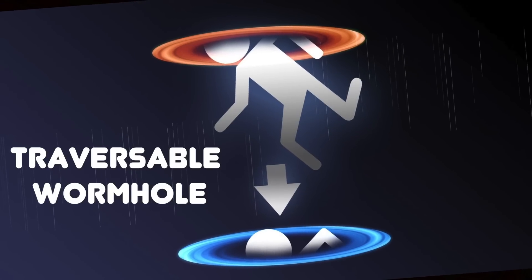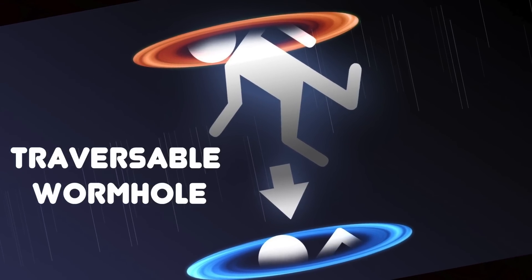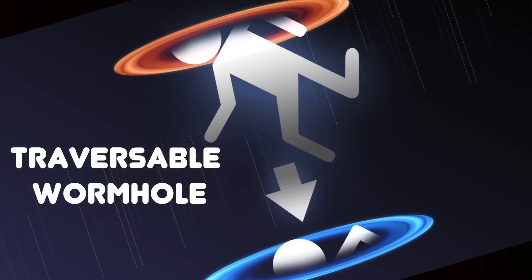This is called a traversable wormhole, which allows travel in both directions from one part of the universe to another very quickly. But before you go and make your own portal gun, just know that it's not physically possible to create a wormhole in our positively charged, matter-filled universe. It would be too unstable and matter couldn't really travel through it.